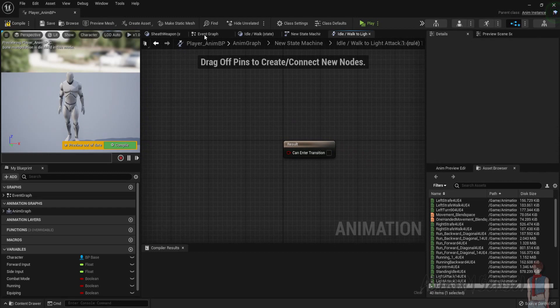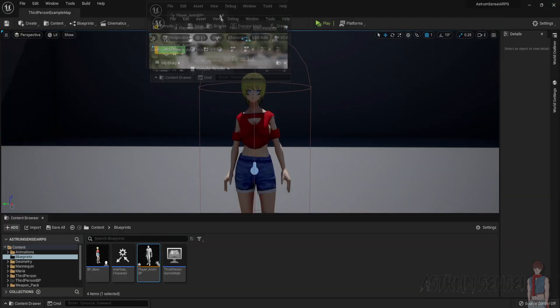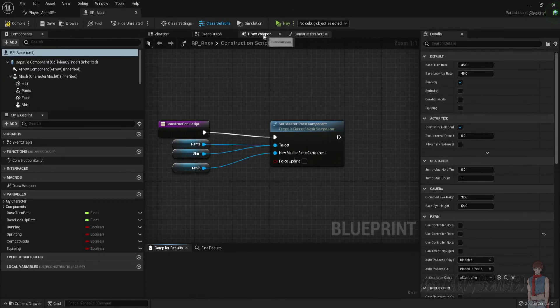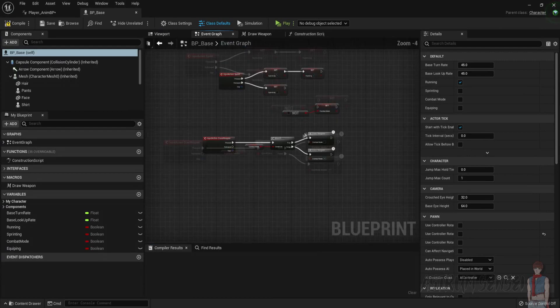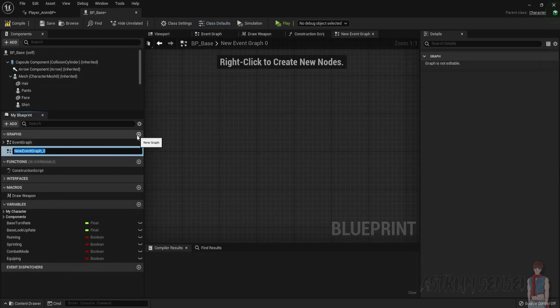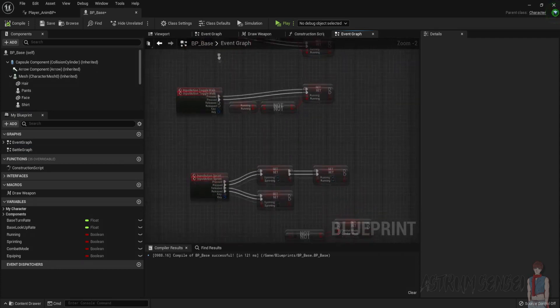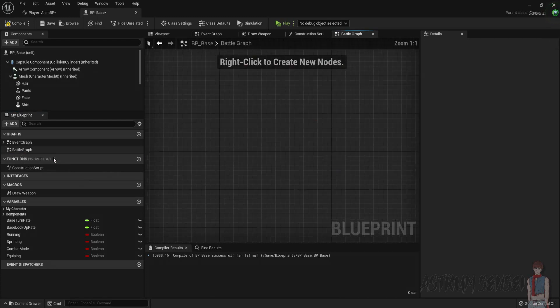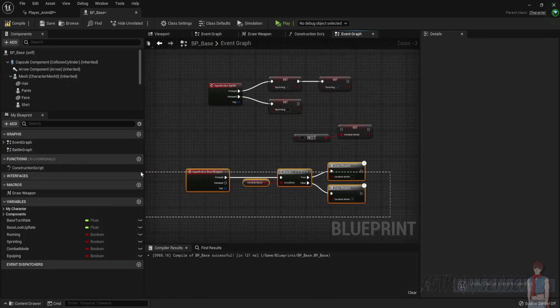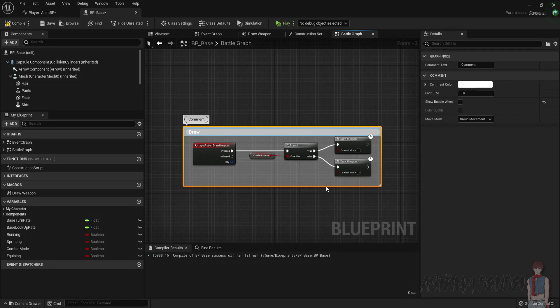We have the three states set up but we don't have a condition — we need to determine when we actually go to these animations. We're going to do that using variables inside the player or character blueprint. Go to the event graph, which is starting to get crowded, so we'll add a new graph called the Battle Graph. The Battle Graph is where we'll set up everything for combat, including the draw weapon logic. Cut the draw weapon setup and paste it into the Battle Graph.